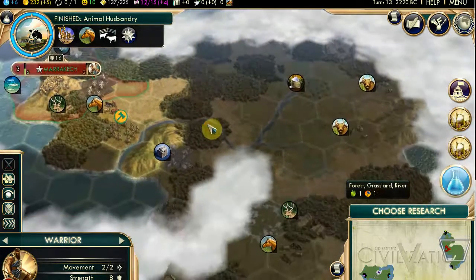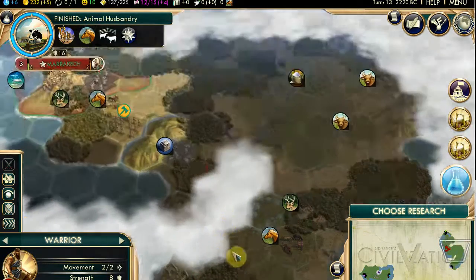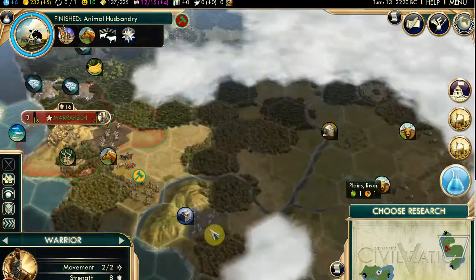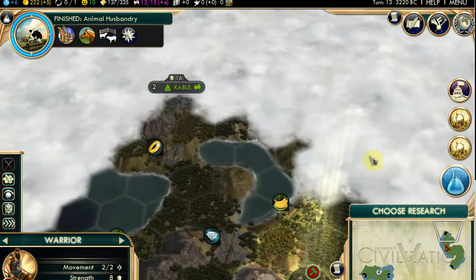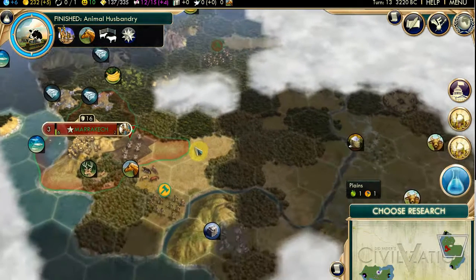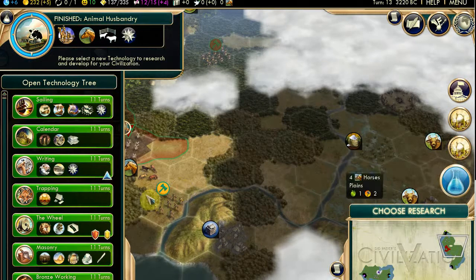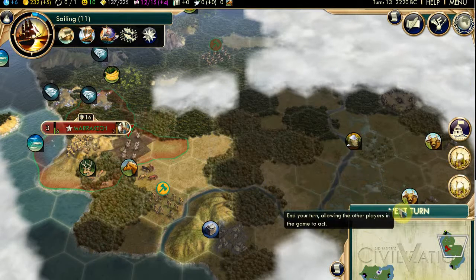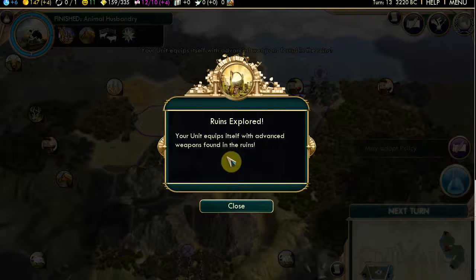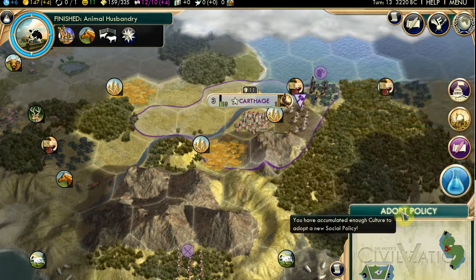I think I'm going to go for these barbarians first because I discovered them first. There's more interesting stuff here and I'd like to settle around here. How do you know where to settle? I look for resources, or maybe strategically - if there was another civilization in the way, like Pachacuti up here, I might want to settle near him to grab resources so he can't have them. He'll go and kill you. I've had that happen in past games - I settled too close to the Roman Empire and they were friendly for a few turns and then wallop.